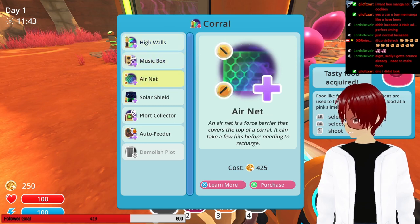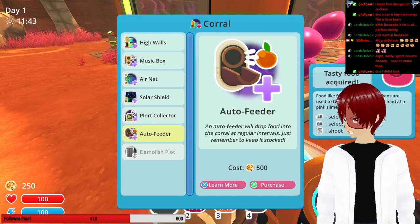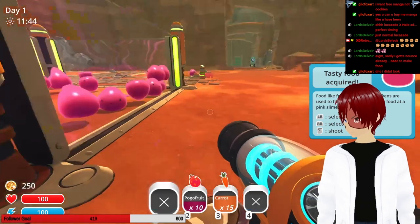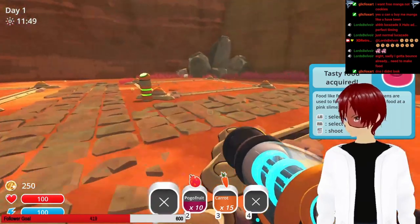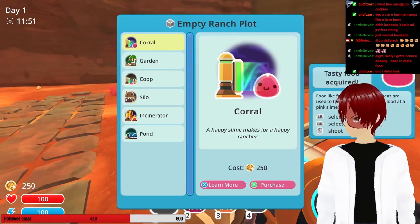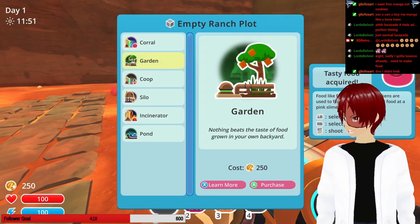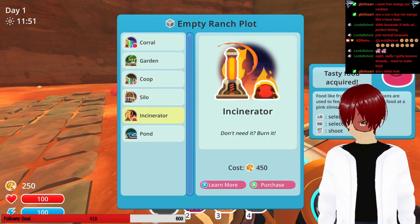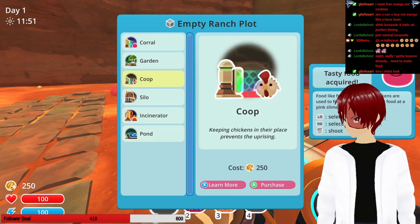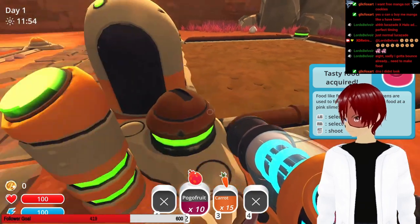With money — I don't know what currency it is — you can buy high walls, ease box, air net, solar shield, plot collector, auto feeder, or you can just break it. They eat everything, so they're going to die. How much is it to set one up? A corral is $2.50. Garden is $2.50. A coop is $2.50. Incinerator is $4.50. And a pond is $4.50. I want a garden. I don't have any water, but I want a garden.